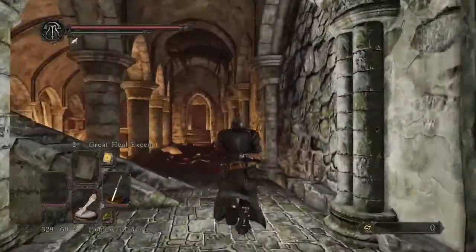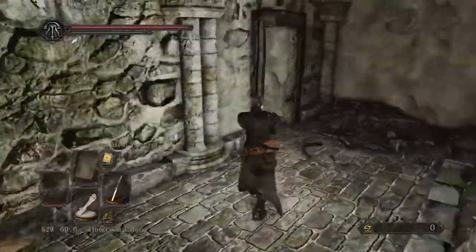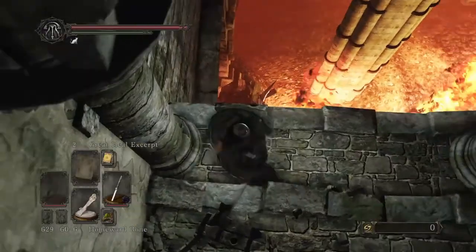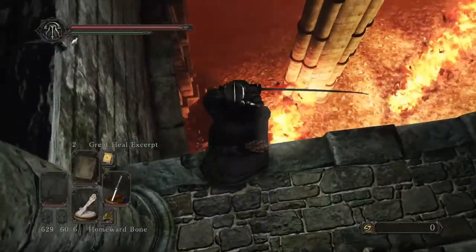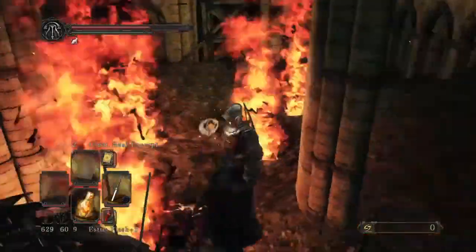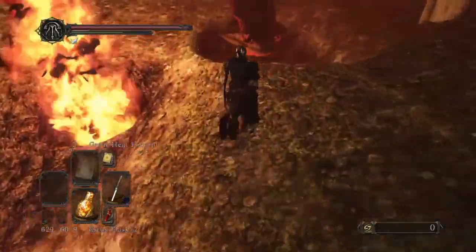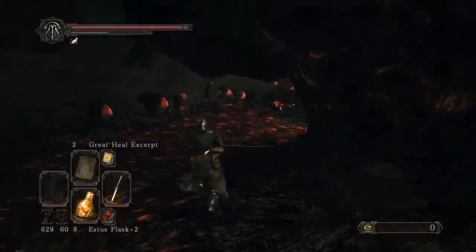Now we're back to find the second key of the DLC. You will recognise this area — you can't miss it because you have to go this way to do the game. You will need a Silver Cat Ring again, maybe, depending on what your HP is. Just drop onto this debris down here, and watch out for those little things. I'm just going to run past them to demonstrate where the key is. Basically you just want to come down here — it's very deep in the cave.